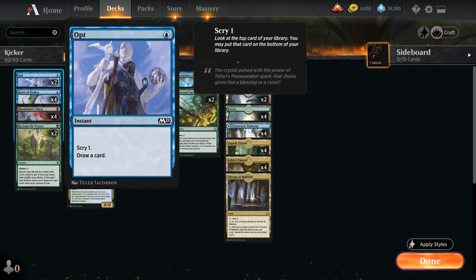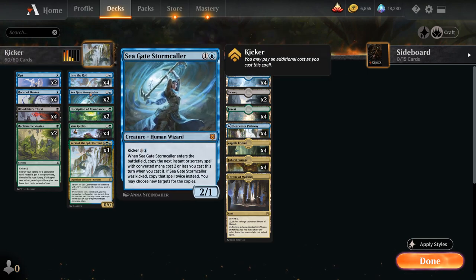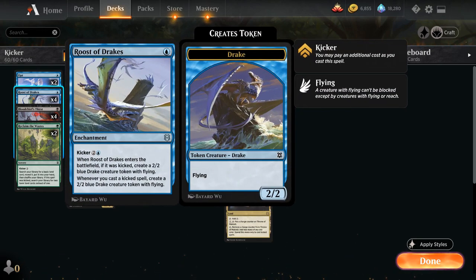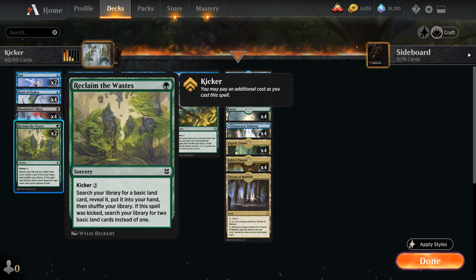At one mana we also have two copies of Opt as a cheap cantrip, letting us scry one and draw a card. The main reason we're playing Opt is that it synergizes nicely with Seagate Stormcaller, which requires us to have lots of cheap instants and sorceries to copy. Then of course our four copies of Roost of Drakes, Bloodchief's Thirst, and two Reclaim the Wastes which also helps with mana fixing — which is why we have a relatively low land count, since Reclaim the Wastes essentially counts as a land as long as we can produce green mana.